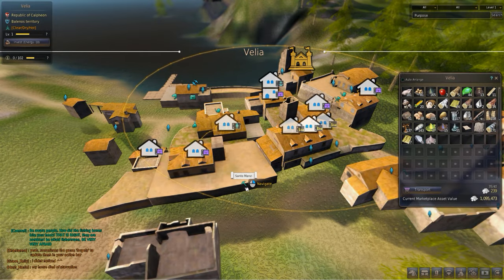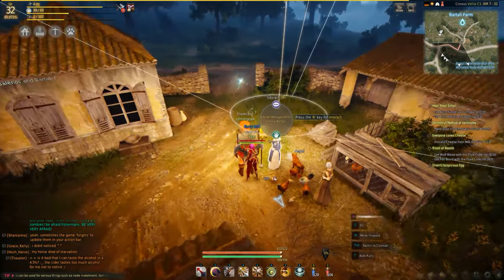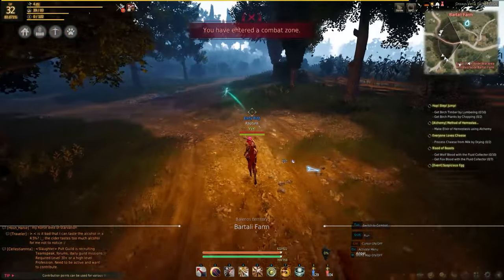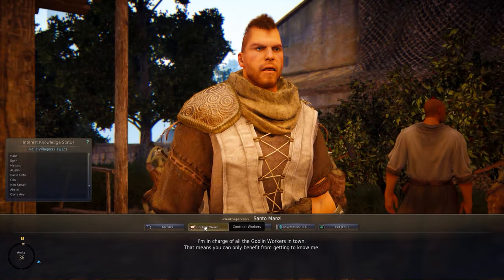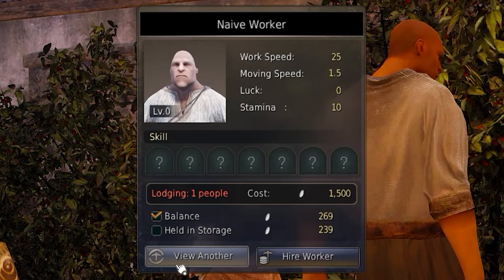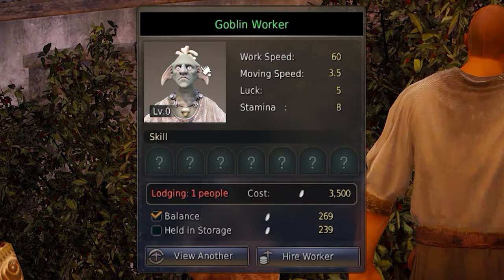Now that we have that, we just need to get the actual worker. We're going to look for the worker manager on the map in Velia Town. We want to talk to him and contract a worker. It'll take five of your precious energy to look at one, and you can expend another five if you don't like the stats you're given to re-roll and get a new worker with potentially better stats.